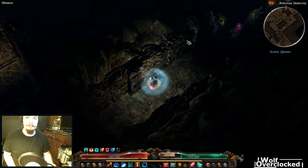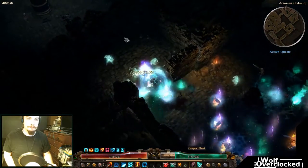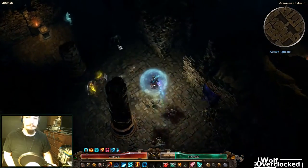Hey everyone, welcome to another Grim Dawn skill video. In this video, we're going to be going over Electra's Flash Freeze. Electra's Flash Freeze is a Frost Nova, essentially.